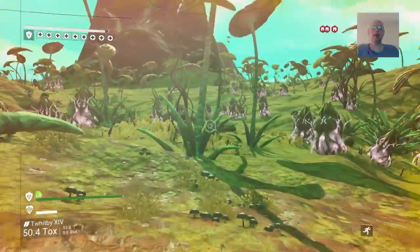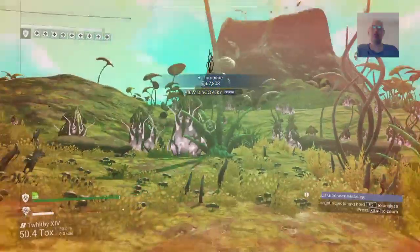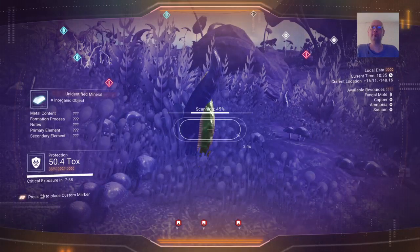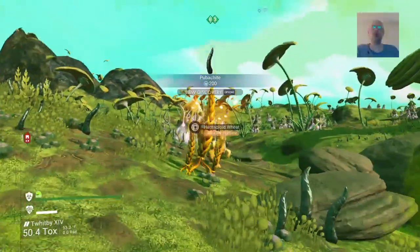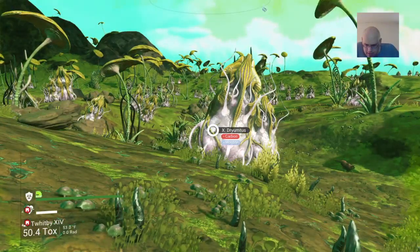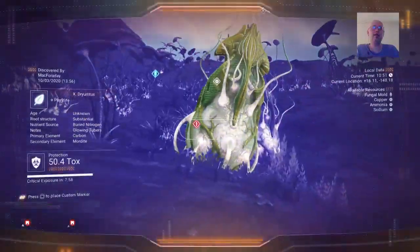I love all this freaky stuff. Oh, we got bugs! Never mind, that's just heptoploid wheat — thought it was insects flying around. I've seen them, they're like mayflies. Do you have shield upgrades on your ship? Of course, I've got maxed out shields.